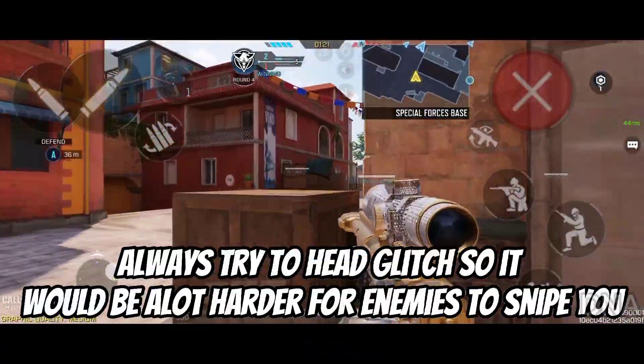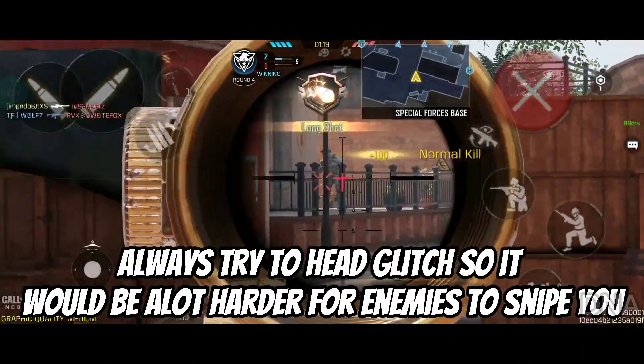Tip five: always try to head glitch, so it would be a lot harder for enemies to snipe you.